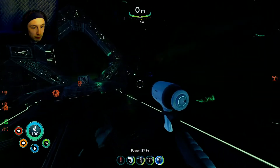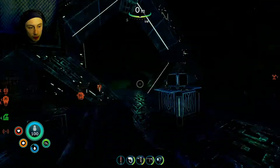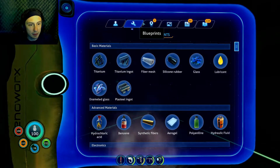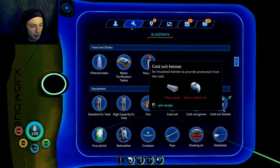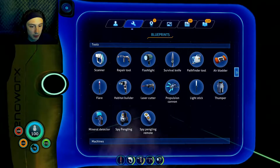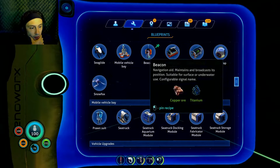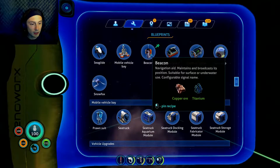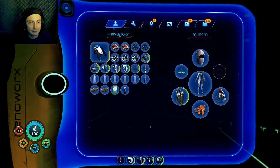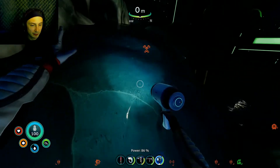Am I supposed to be doing something? Wait, I have one of those — I didn't bring it. Shit! Can I make a beacon? I want to make one — I'm going to get lost trying to find my way over here. Beacon — you blind bastard, where's the beacon? Oh, I need a fucking fabricator, damn it! I have the stuff to make it, I just don't have the fabricator.